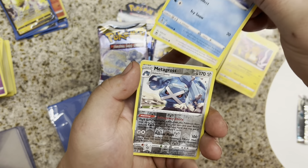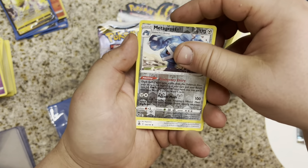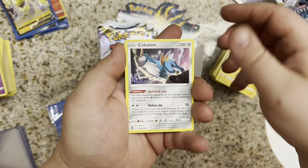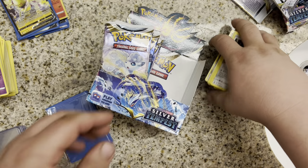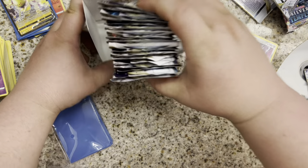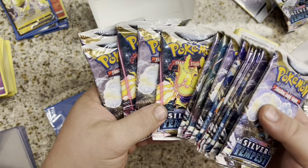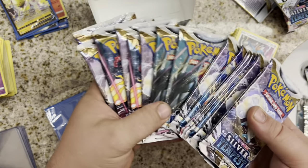Vulpix, Snorunt, Fletchling, Reverse Metagross, and a Cobalion — so we would have ended on nothing. I'm very curious to see — is it the same thing? Are they all in order on this side? No, they're not. Okay — order breaks here.